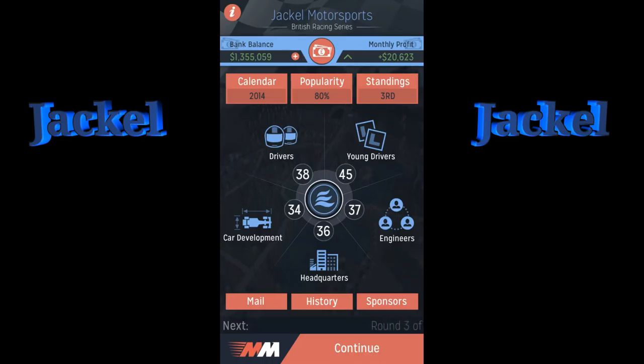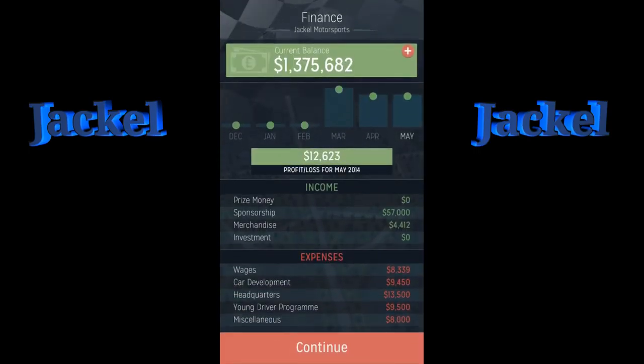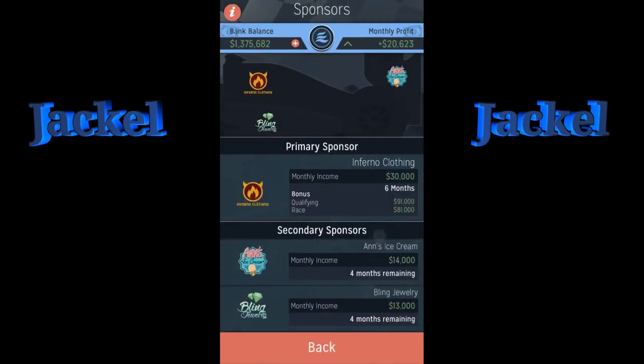We're going to go out on track. It's showing we're in the green — 12,000 ahead. One other thing to be careful of is picking up sponsors. I picked up a sponsor and I think I did the wrong thing — I did better in the race than expected and I would have been able to get better sponsors. You get sponsors down here, so be careful about that.